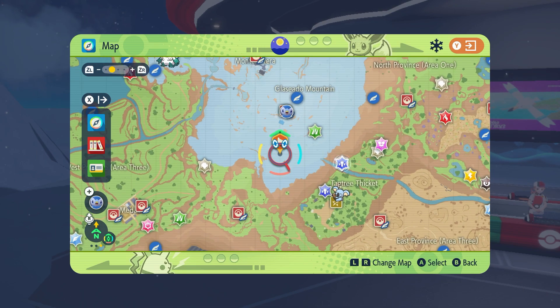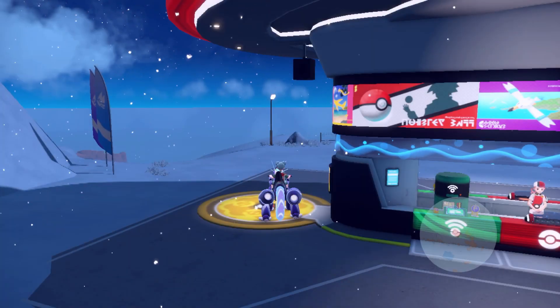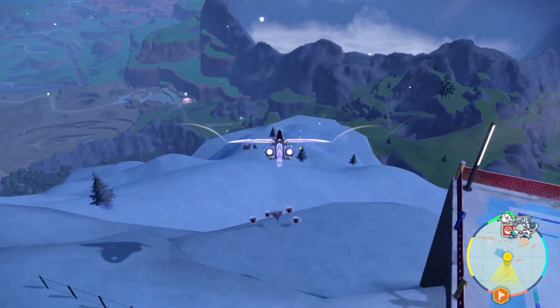Once you have the Glastrier treat, head for Glaciato Gym on Glaciato Mountain, and then fly south. There are some ruins down there, but before those ruins there's a tree. Glastrier is going to be right by that tree.